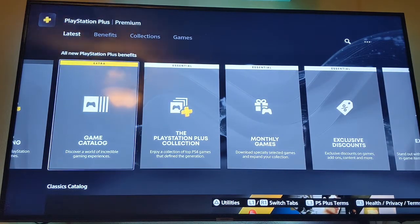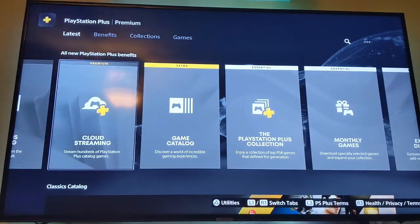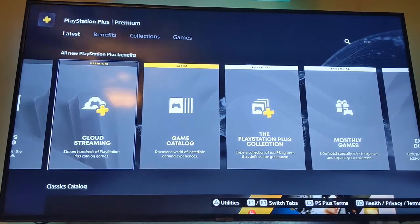The Extra tier is the second tier — I believe that is $100 a year. The game catalog is pretty good; I can't remember exactly how many games, but it could be anywhere from 400 to 700 games maybe, and there's some decent games in there that you can download. The cloud streaming is the only extra thing you get beyond that for the $100.